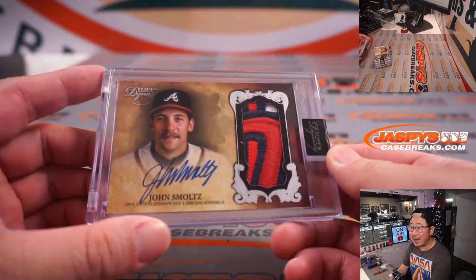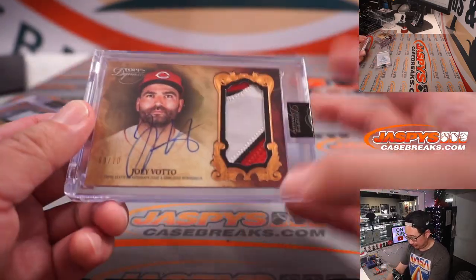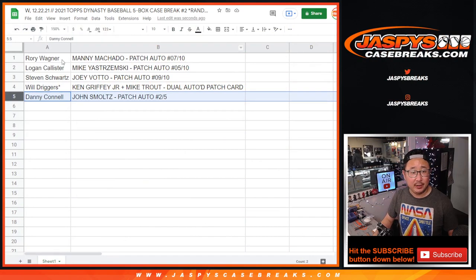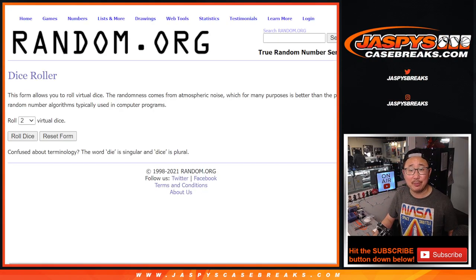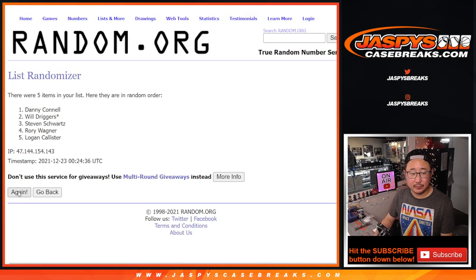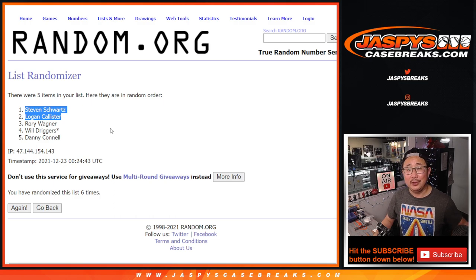There you go, gang — here's another look at the hits. We've got another case in the store, same format. Go big or go home, ladies and gentlemen. Scared money don't make money. Now let's see who gets into the St. Nick promo. Top two after six rolls will be in the promo. After six rolls, we've got Stephen and Logan — you're in the St. Nick promo. Thanks everyone for watching, thanks for breaking with us. Let's get into some more Dynasty a little bit later tonight. I'm Joe — I'll see you next time for the next break. Bye-bye.